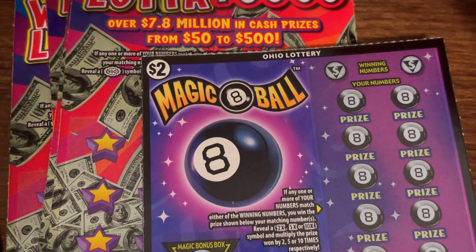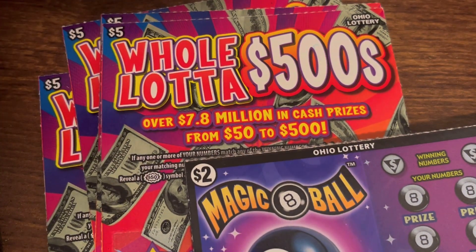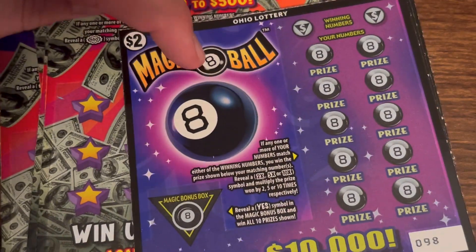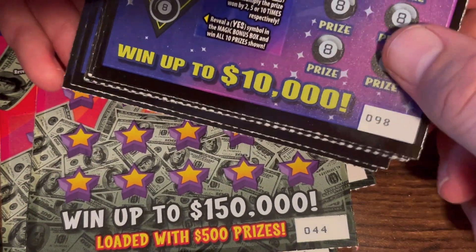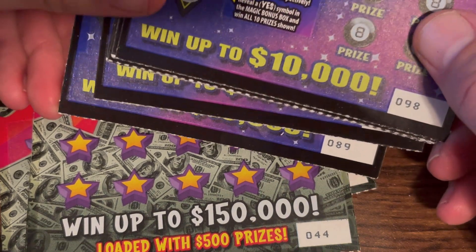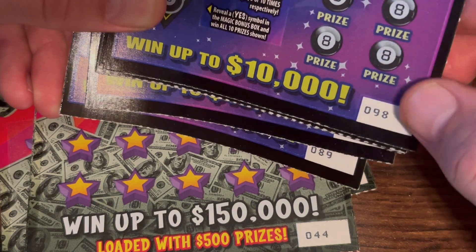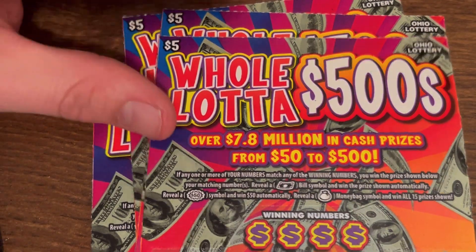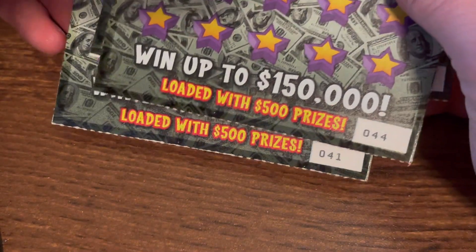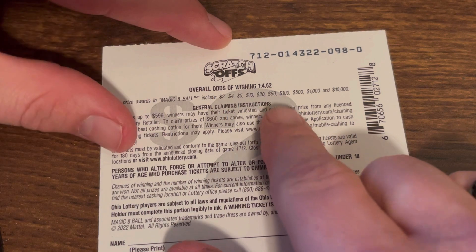What's up guys, DK Scratcher here. I got a $40 session, so I got 10 of the newest $2 Magic Eight Balls tickets — 98 through 89. They just opened up the pack so I don't know what happened to 99, because they're rolling backwards, so hopefully it didn't win. And then the newest $5 Whole Lot of 500s — I have tickets 44 through 41. Alright, we'll start with the twos and work our way up.